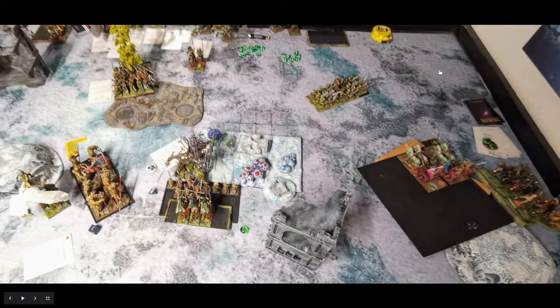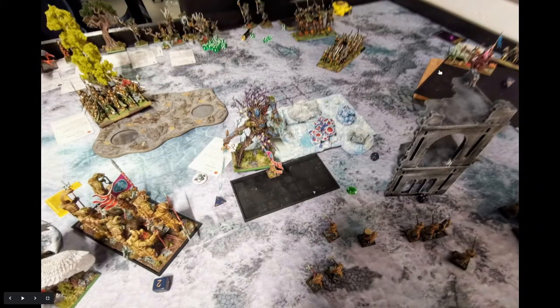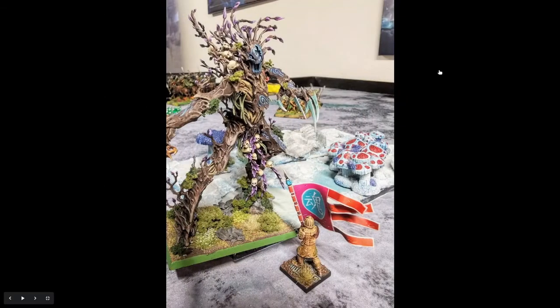Combat continued into the next turn. I actually managed to kill the remaining huntsman — they didn't do much, being only strength 4 that turn. Then the avatar of nature stomped a lot — I don't think he rolled below 4 on any of his D6 stomps. The unit was whittled down, and after unstable there was just the banner bearer left, standing valiantly against the monster.